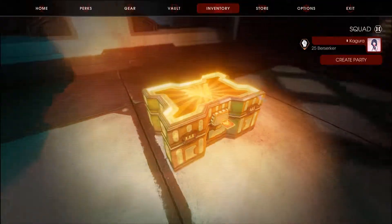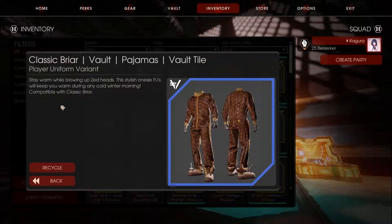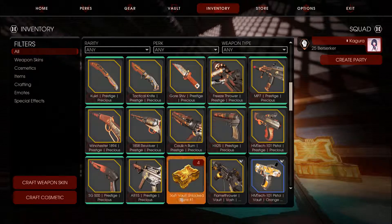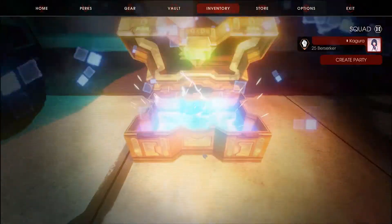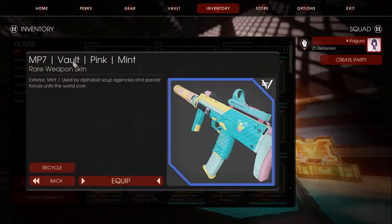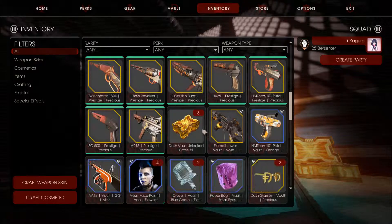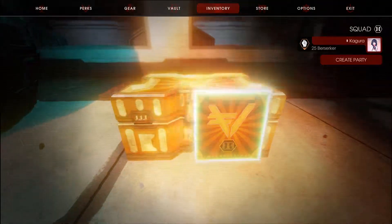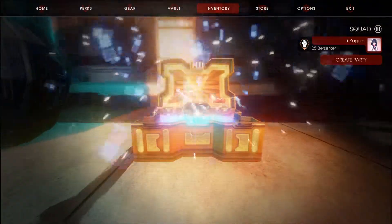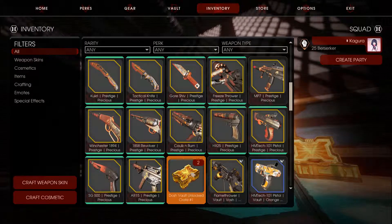That looks extremely cool. Another pajamas — classic Briar, I don't know how to pronounce it. We got a pink mint — that's so damn nice, I love it! I'm gonna keep that and save it. Oh, battle scarred AR-15 — nah, I don't like that.